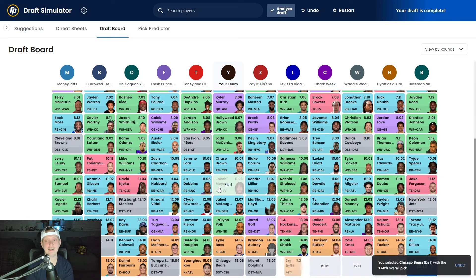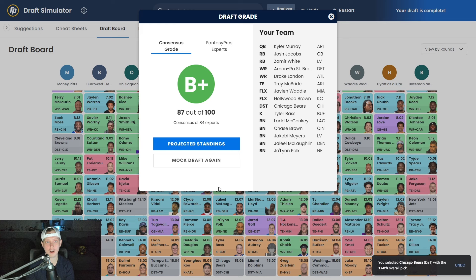We're going ahead with the Chicago Bears defense. The fact that I drafted the Bears instead of the Dolphins or whatever will impact our grade negatively, but I don't give a damn. Our grade is 87 out of 100 — but in my mind this is a 99 out of 100 team because nobody's perfect. Our team is: Kyler Murray, Josh Jacobs, Zamir White, Amon-Ra St. Brown, Drake London, Trey McBride, Jalen Waddle, Hollywood Brown. Our bench is Ladd McConkey, Chase Brown, Jacoby Myers, Jalen Polk, and Jaleel McLaughlin. Kicker is Tyler Bass and defense is the Chicago Bears.